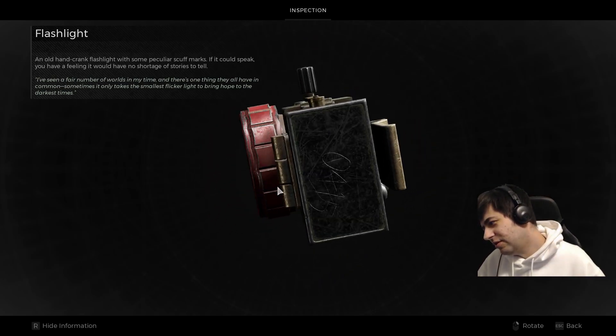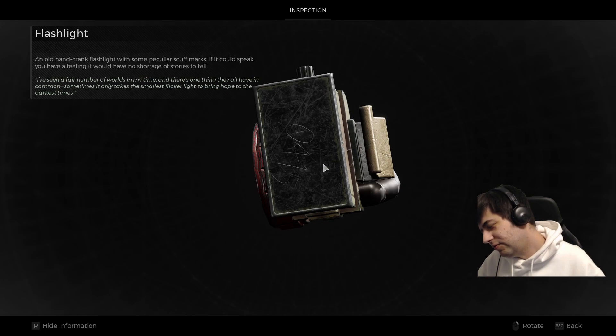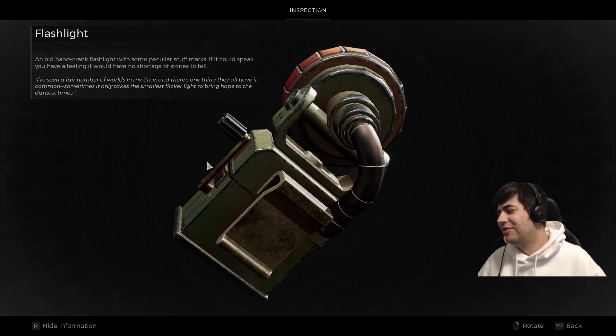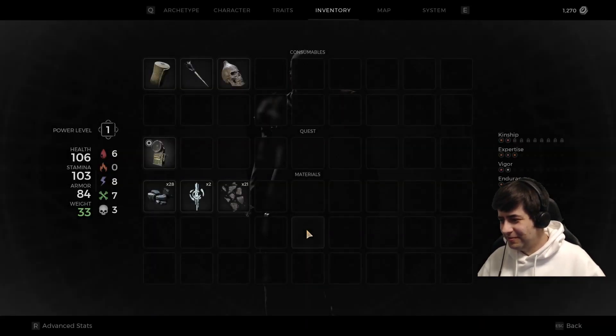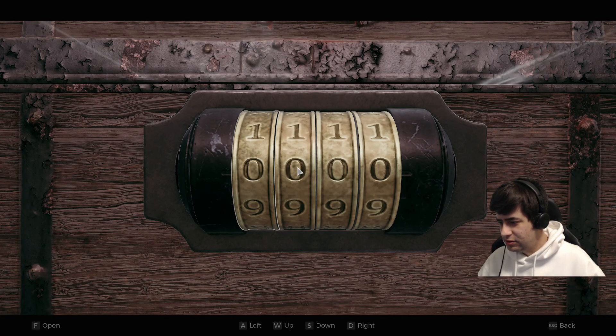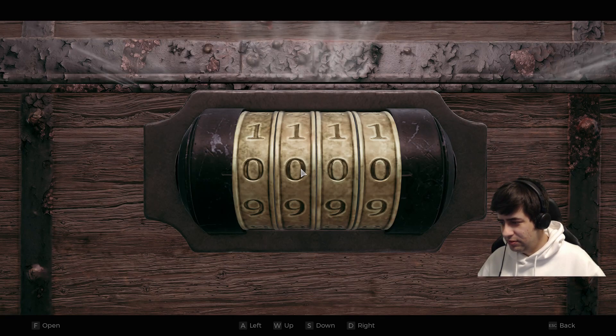There's a code on the bottom. Can I rotate this? So it's 40415. The code is luckily the same throughout the playthrough.